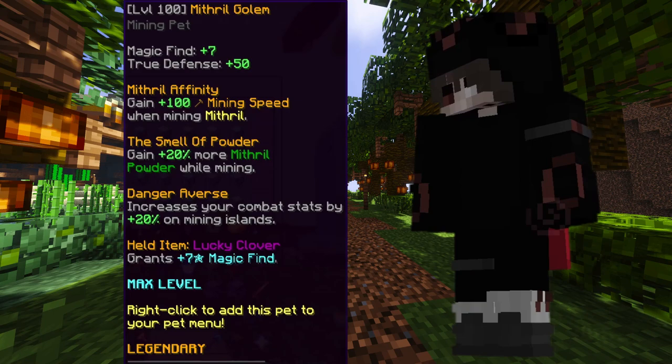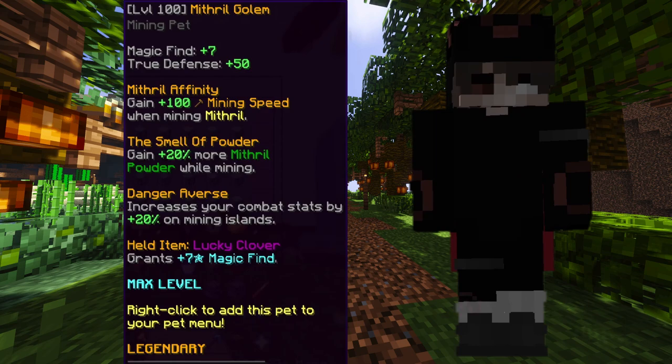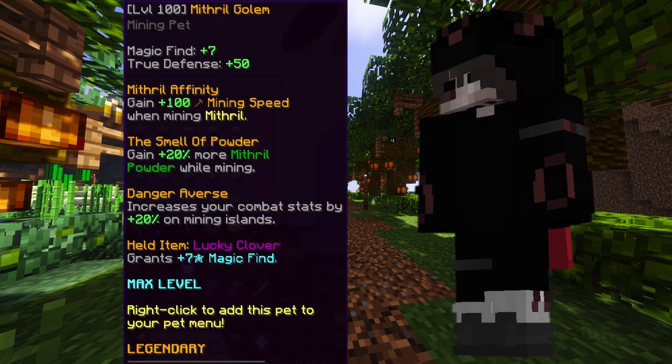Next up is the Mithril Golem pet. A level 100 Legendary Mithril Golem pet is really good inside the Dwarven Mines, and you can also use it inside the Crystal Hollows. It's great for Mithril because it gives plus 100 mining speed while mining Mithril, plus 20% more powder, and it also increases your combat stats by plus 20% on the mining islands.